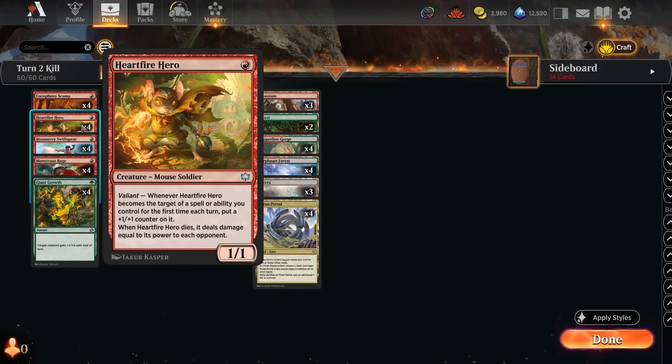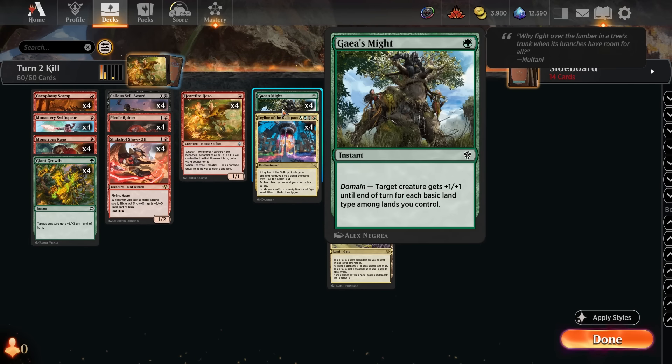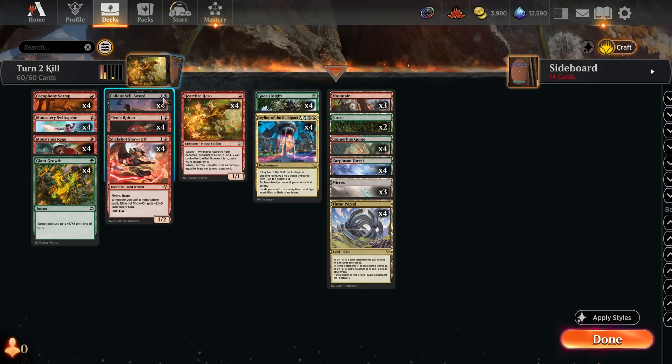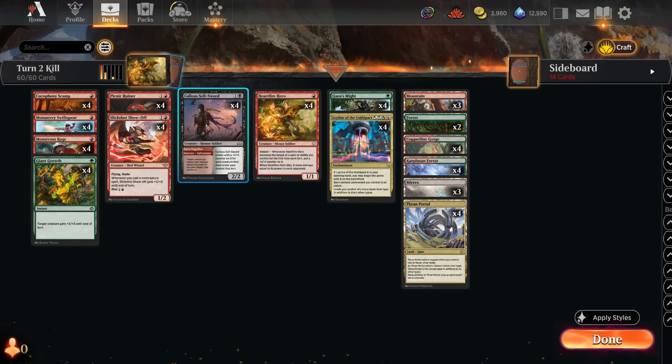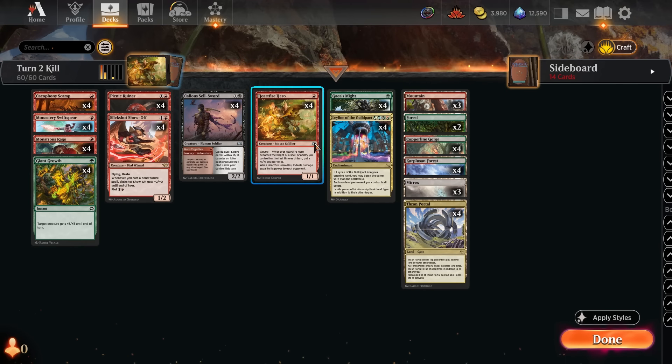So if you have Heart Fire Hero on turn one, you attack and pump it with Gaia's Might. It triggers Valiant because it gets a +1/+1 counter, so now it's a seven-power Heart Fire Hero — they take seven. Then if you use Burn Together on the Heart Fire Hero, they take seven more. That's 21 damage total on turn two.